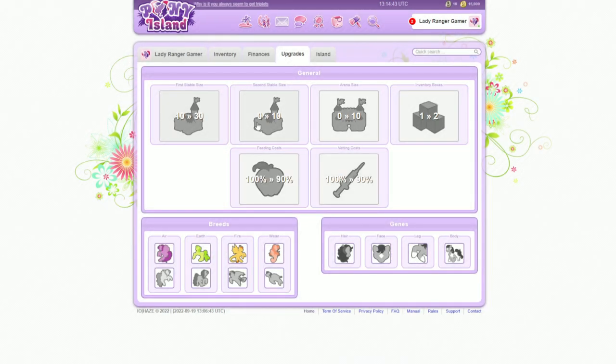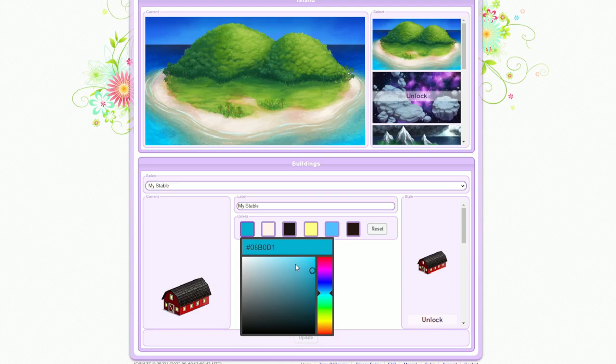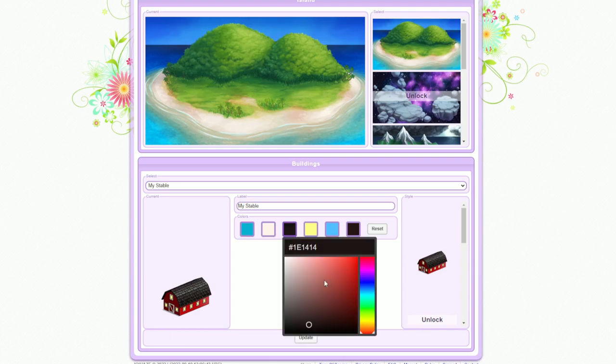So you can upgrade your stable and some other things — breeds, that kind of thing. You can have unicorns, phoenix pony, and shell pony. I don't know what any of that means. Here's the island though.